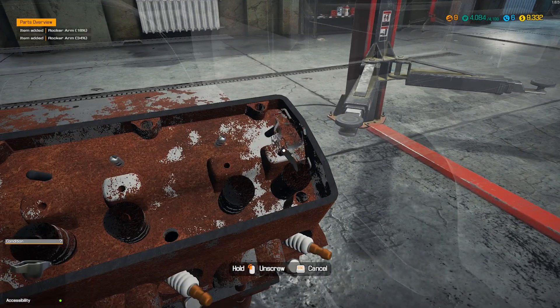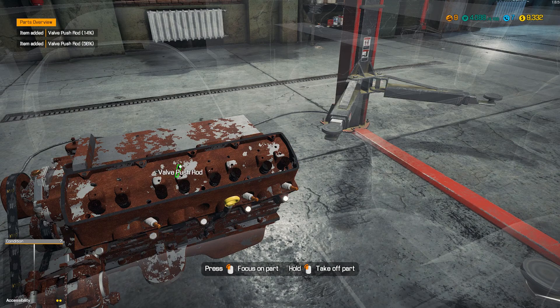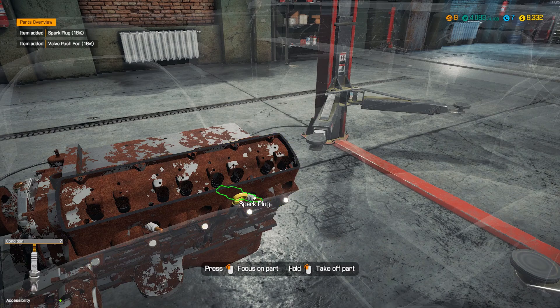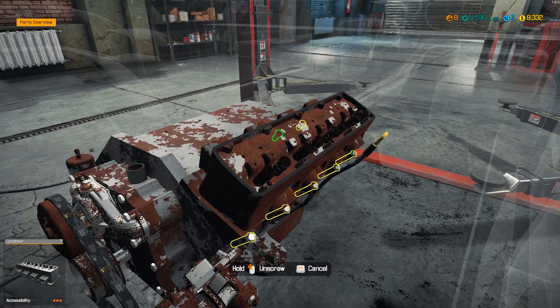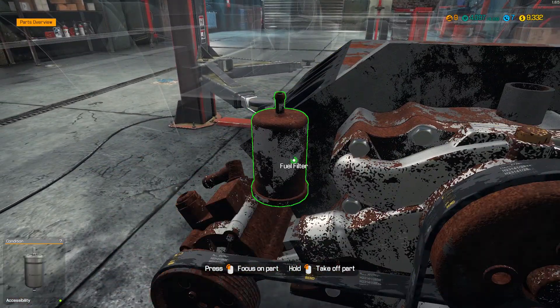You get experience for everything you dismantle — like those rods, you see plus one on the right side of the screen. You have a free hand in what you're doing and how you want to level up. Missions give you more experience so you level up faster — you kind of get double for completing the mission and taking the car apart and assembling it. So leveling up might be a little bit slower this way.